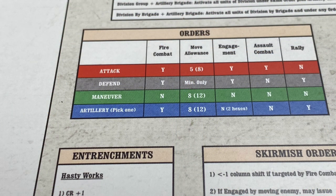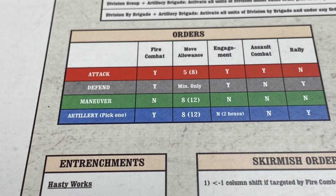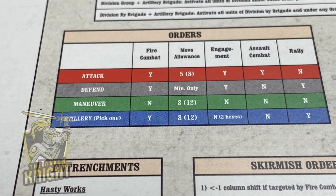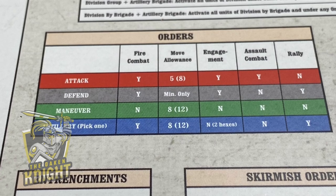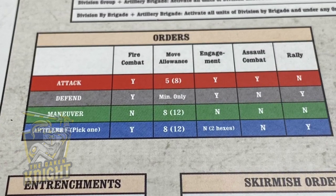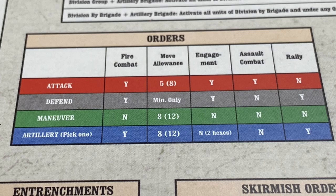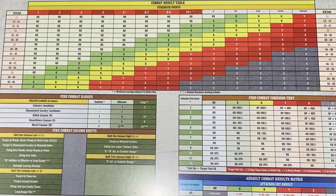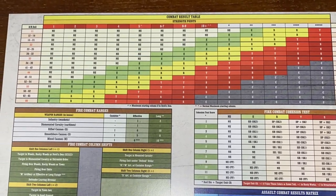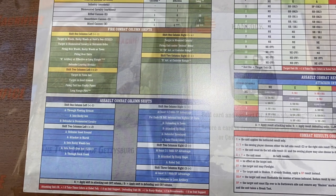Upon activation, a general order is assigned for the formation, such as attack or defend. Orders determine what the unit can and cannot do for movement, fire, and assault. For example, units cannot move adjacent to an enemy unless under an attack order. By contrast, attacking units may not recover morale like a defending unit can. At times, choosing a formation order can be difficult — subordinate units may not benefit equally from any given order, but hard choices must be made. Combat is similar, if somewhat simpler, than the regimental Blind Sword games, but combat results remain morale-centric rather than focused on tallying headcount losses.